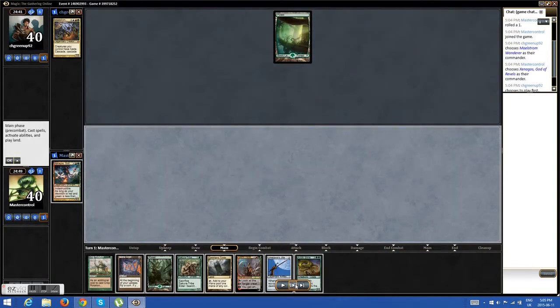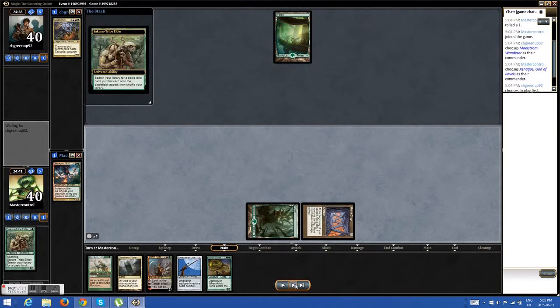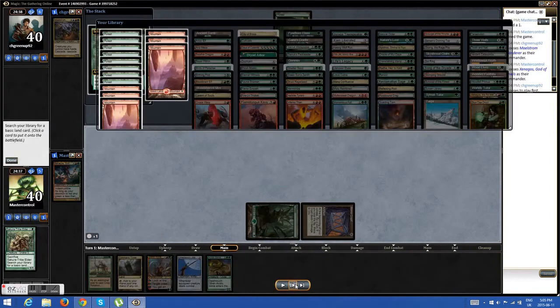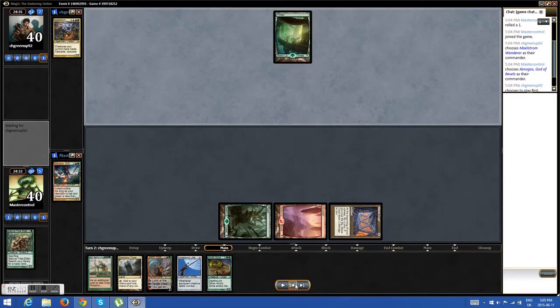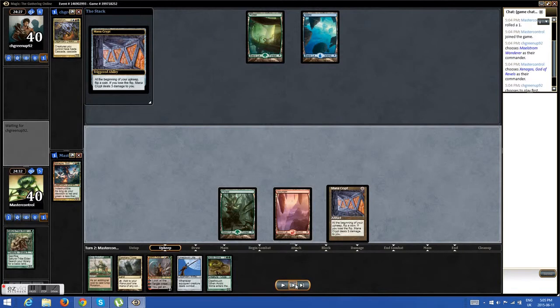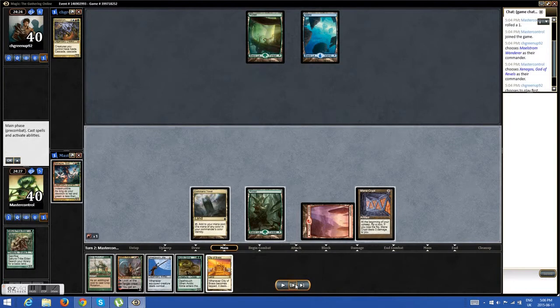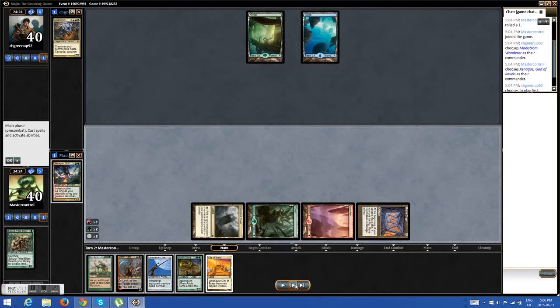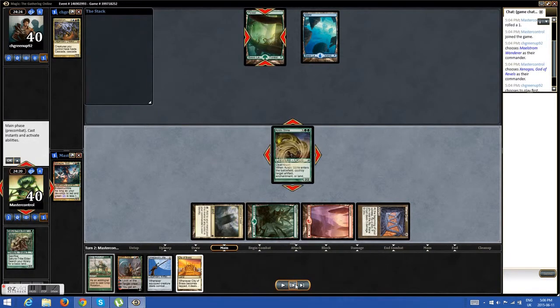He drops Forest and says go. I drew into Acidic Slime here — I'm pretty happy to draw that against a Wanderer player. So I just look for a land. With my Secure the Wastes, I have four mana now, and then I drop my fifth. Kill his Forest.